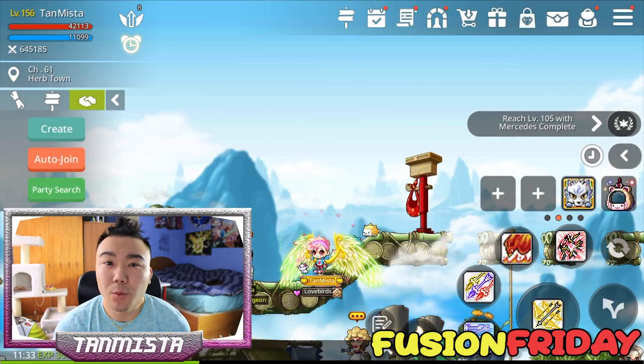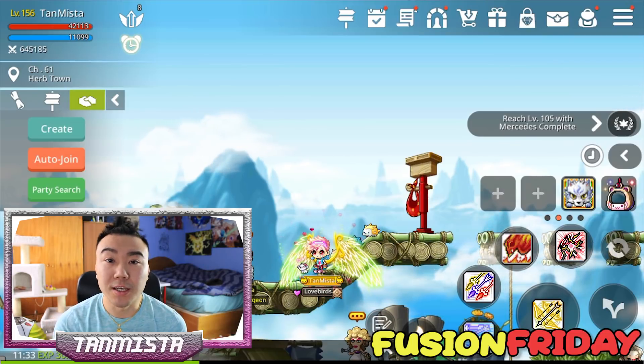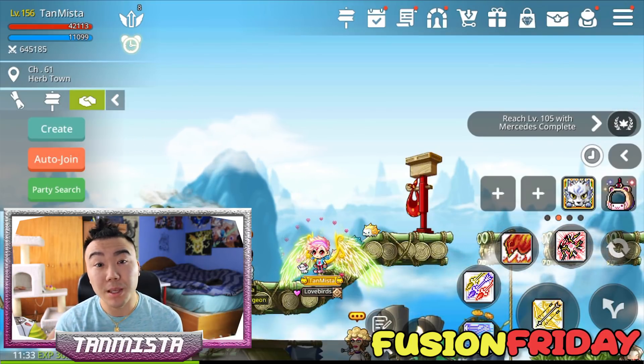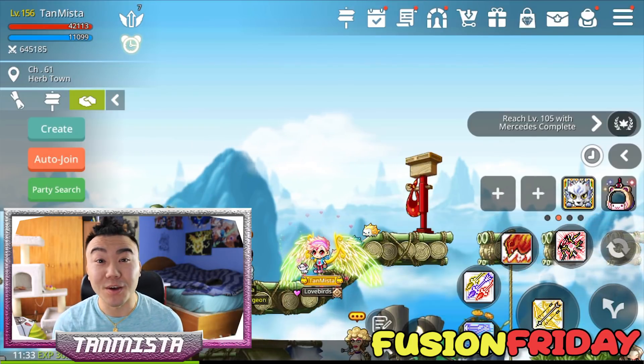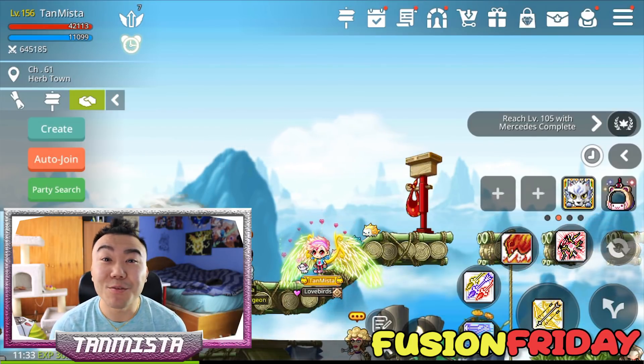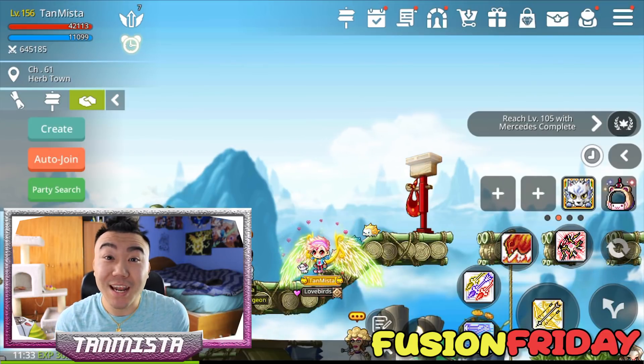Most of my alts are level 125 anyways, so it gives me just that threshold to hit unique powders. It's a lot easier for me to make more content on Fusion Fridays, and all these episodes from now on are going to be lit because there's going to be a bunch of items to fuse. So make sure you tune in every Friday. I'm feeling super lucky today, so let's see if we can get an emblem.